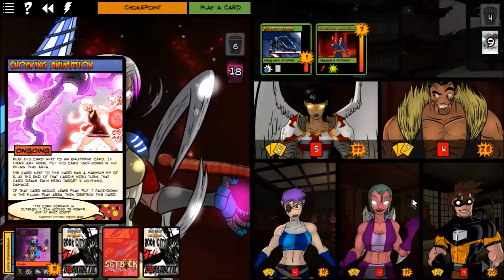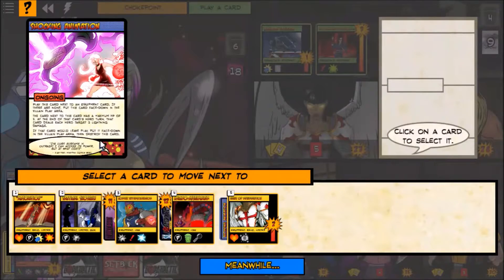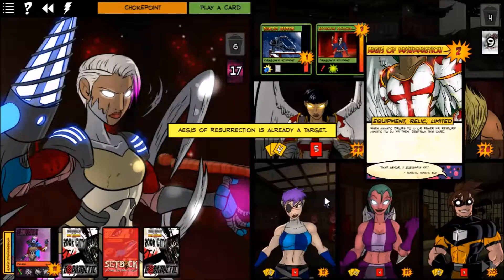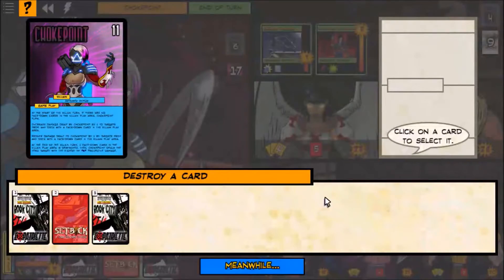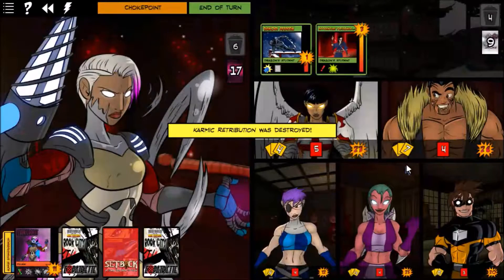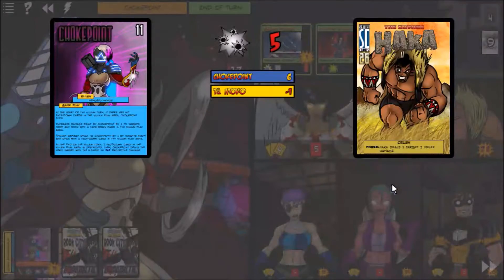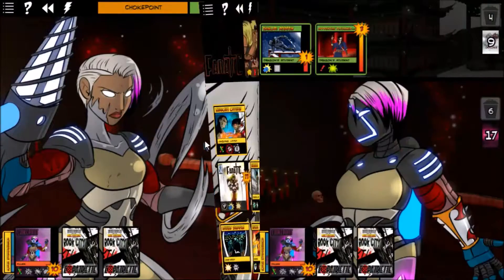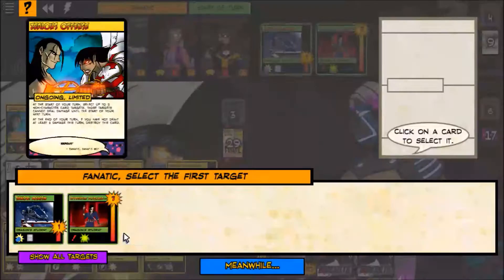Choke Point does another Shocking Animation — we'll attach it to the Aegis of Retribution. We get to destroy a card — let's get rid of the card on Setback. She does some damage to him but there was damage reduction, and she does damage to herself because of the cortex we have on her. Very good.